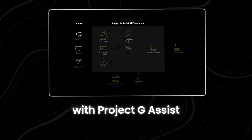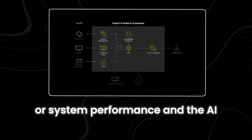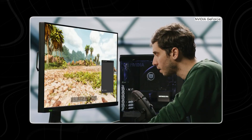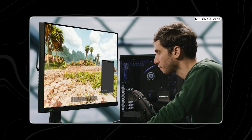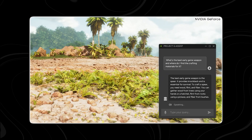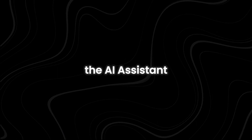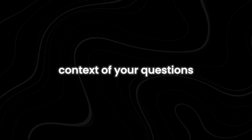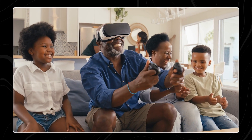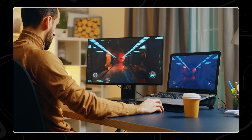With Project G-Assist, players can simply ask a question about their game or system performance, and the AI assistant will provide answers that are relevant and helpful. Whether you're stuck on a difficult level, unsure about the best strategy, or want to optimize your system for smoother gameplay, you can rely on G-Assist for guidance. The AI assistant is designed to understand the context of your questions, making gaming more enjoyable and less frustrating.